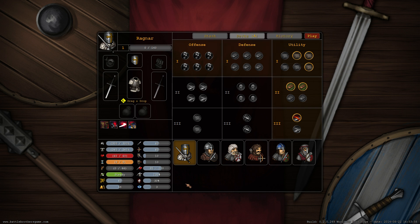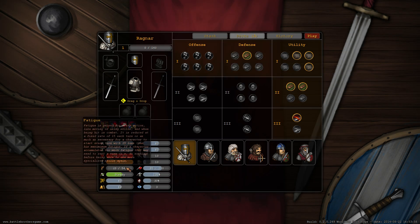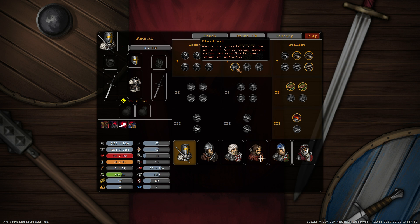We're gonna put those into defense because we really don't need any more offense with this guy. There's a perk that reduces fatigue from armor worn — very handy and plays into the fatigue penalty thing. We're definitely gonna take that one, and you can see his maximum fatigue increasing. Steadfast means getting hit by regular attacks does not cause a loss of fatigue anymore, which is pretty handy for a two-handed guy because he doesn't have a lot of fatigue and he's getting hit all the time. Let's take that one.